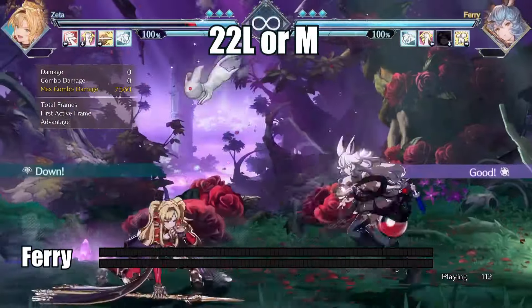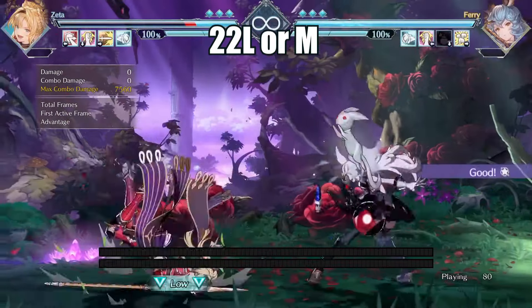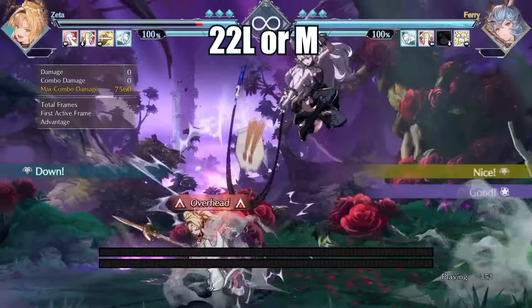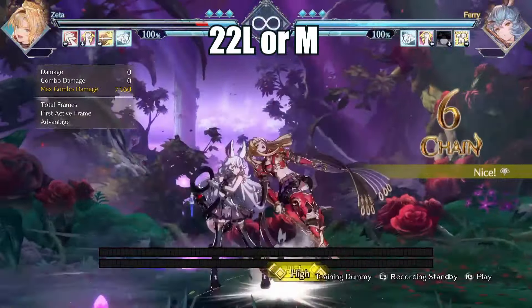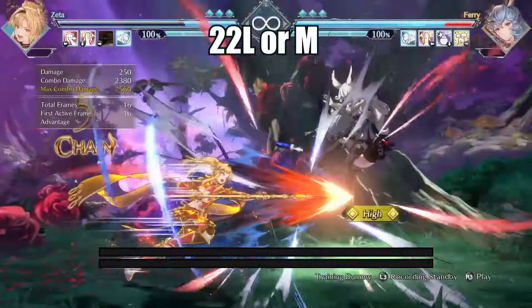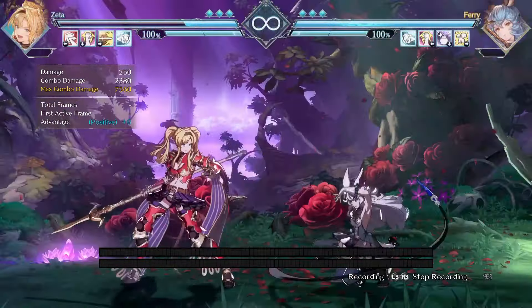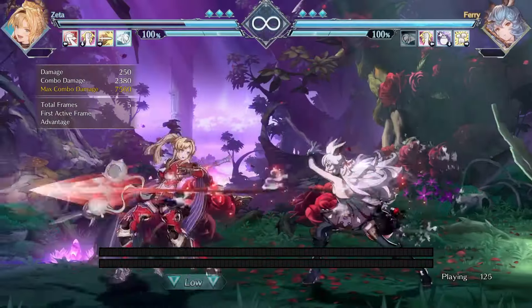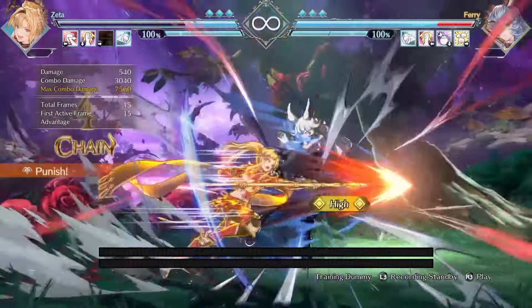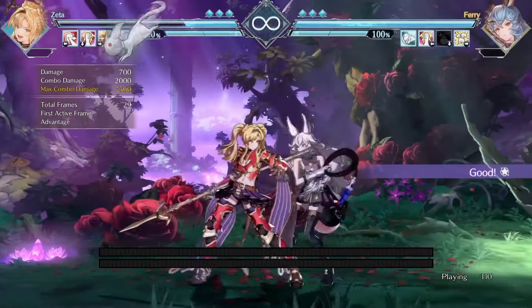Moving on to my previous main — a lot of Fairy players like to autopilot and cancel their normals into GG, especially her sweep since it sets up a potential 50-50 mix-up. While she's summoning her GG, you can go for a dashing attack or a forward-moving horizontal attack, which will cause GG to disappear and punish the Fairy player. Just be aware you will be vulnerable to her whip special, but that leaves her open to a crossover, creating a multi-layered mind game. If you cross over when she summons GG, you'll still be plus.